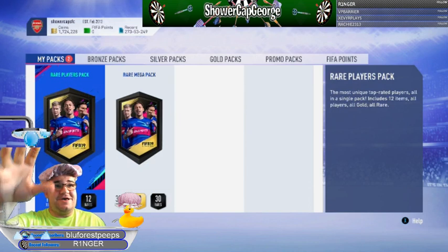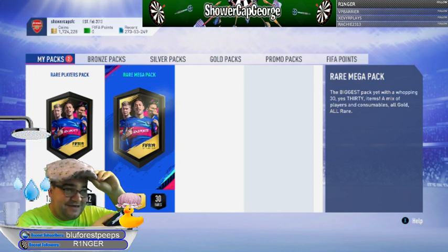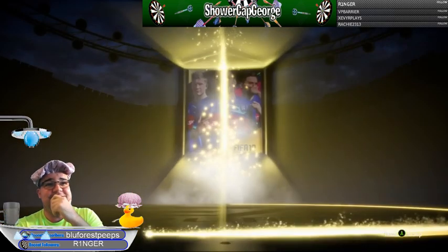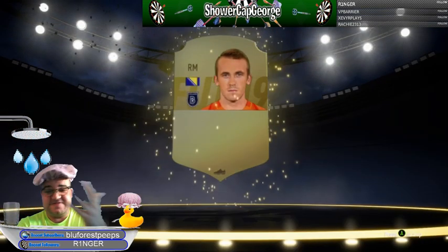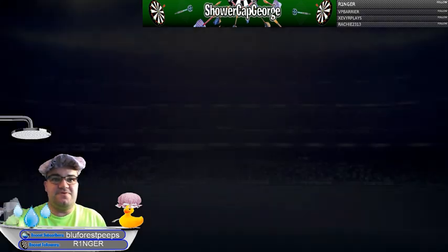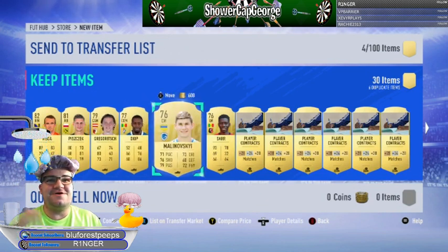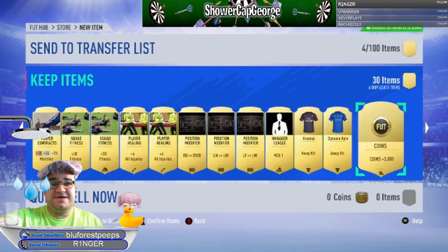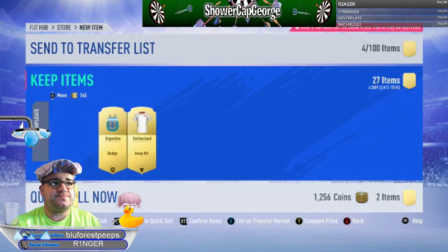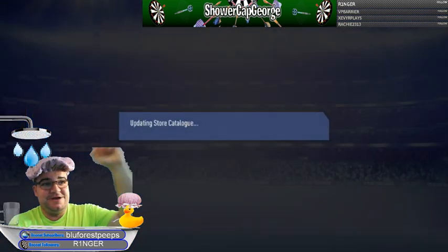Now we go to the rare players pack and the rare mega pack - we'll do the rare mega pack first. Ready? Three, two, one - Shower Cap pack! Let's go, come on please be good! Oh, I like it - another walkout! Very happy with that one. Got an 82 right mid, that's nice. Anything else in here before our last pack? We've got Peace Check. Three thousand coins - we'll take that. Quick sell all that stuff. The copy in there as well - quick sell, two thousand coins.